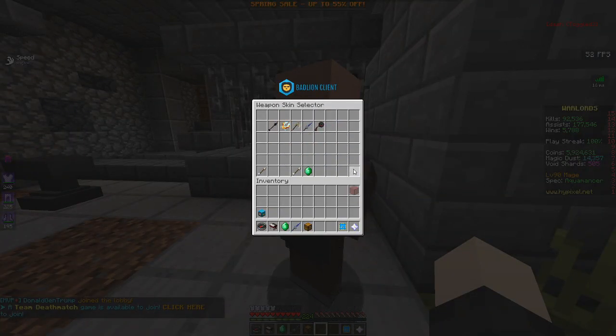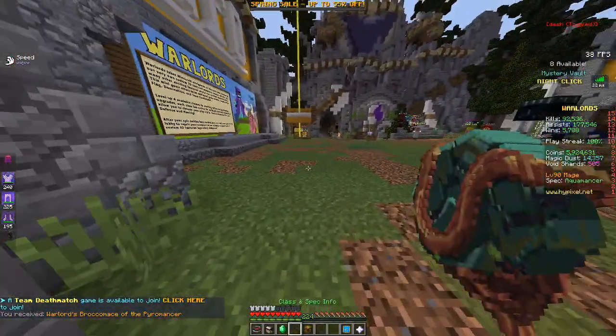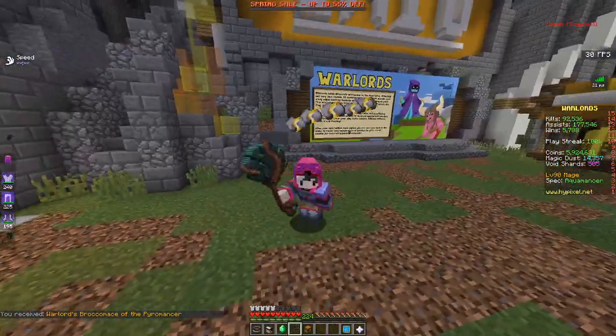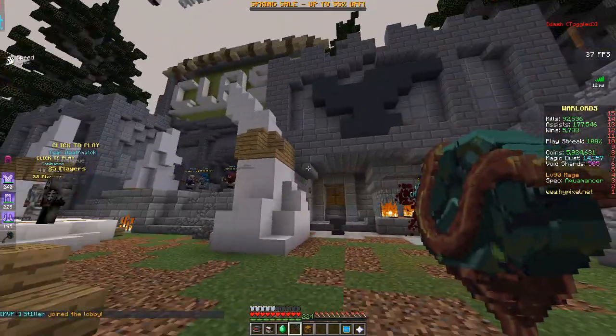Last one should be broccoli. Broccoli — not bad, not bad. You can barely tell that much difference between 1.8 and this texture pack. But yeah, it looks normal.